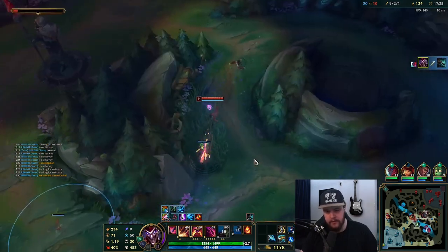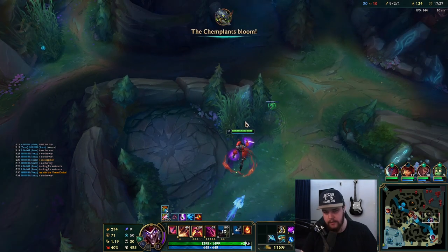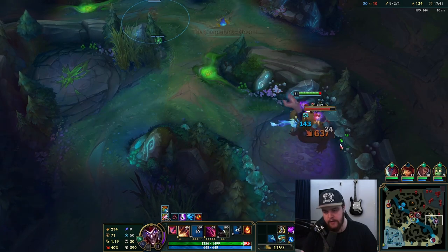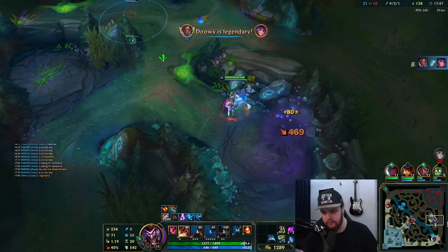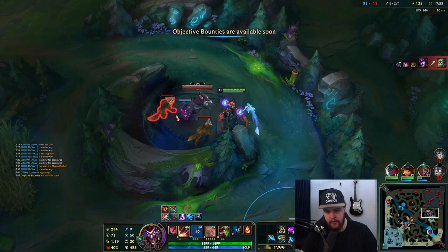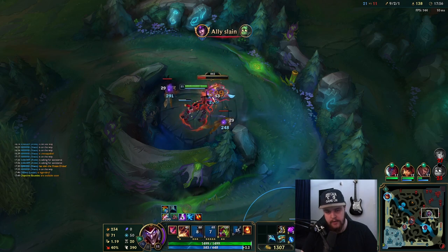There is a Senna there. I'm gonna try to walk at her — she doesn't actually stay. Place the box there for defensiveness. I'm obviously gonna try to take her camps here because we see her top side, and we know her bot side camps are up. These will be mine if possible.